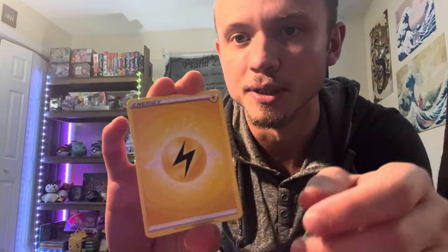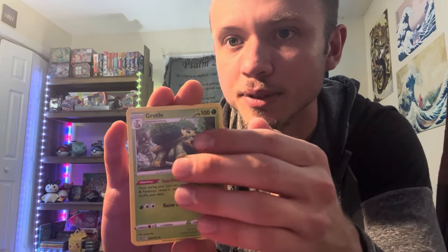We have a couple more packs from the ETB. If you're enjoying the video, make sure you're leaving a like. I love doing this for you guys. We are so close to completing some of these sets, and I love opening up and sharing this experience with you guys. Here we go — Electric Energy. Secret Rare, let's get something insane! We got Klang, Sawk, Cherubi, Riolu, Starly, Spiritomb. We got the Sneasel reverse.